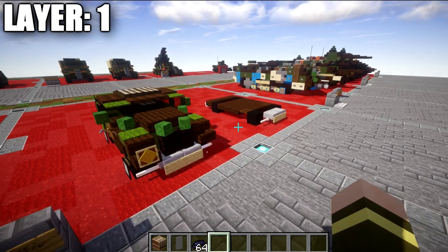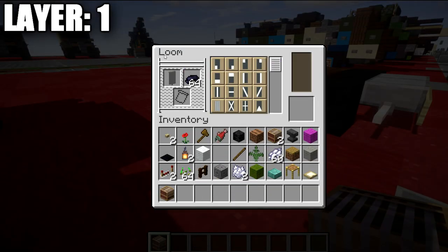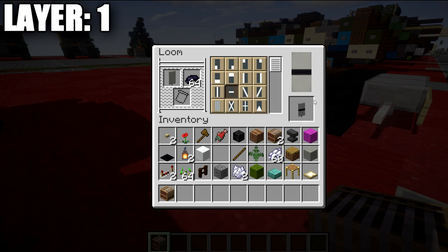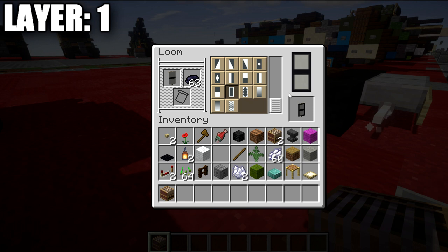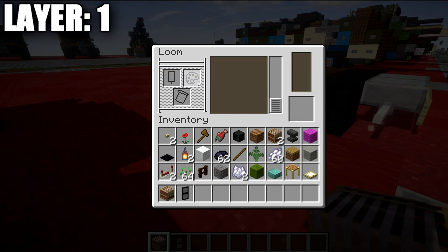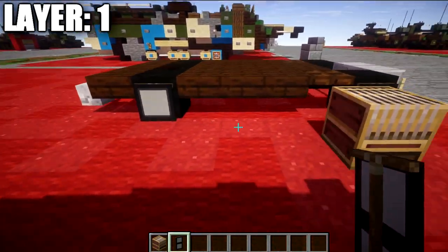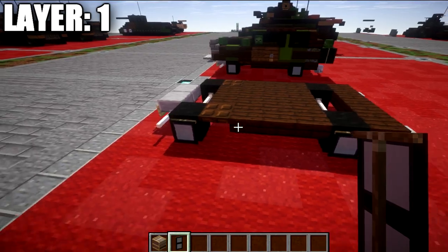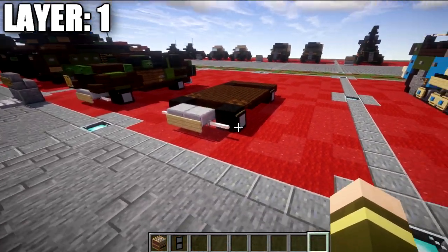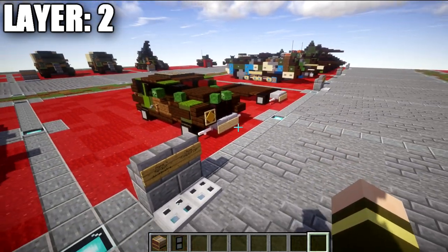To make the wheel banners — they're really simple. Place down a loom, go into the loom and place a gray banner in the banner section and black dye in the dye section. Start by doing the center line of black dye going across, grab the banner, put it back, and then select the black outline that goes all the way around. Place the banner down on the side of the coal blocks to get a nice effect for the wheel — giving that chrome or lightly grayed hubcap look. It's a simple little design and it works pretty well.